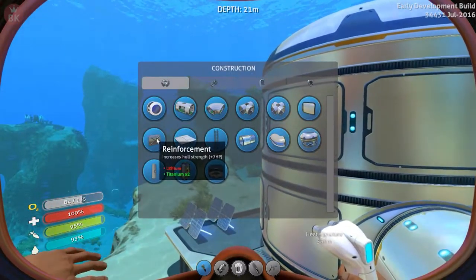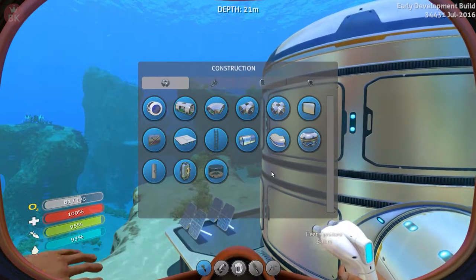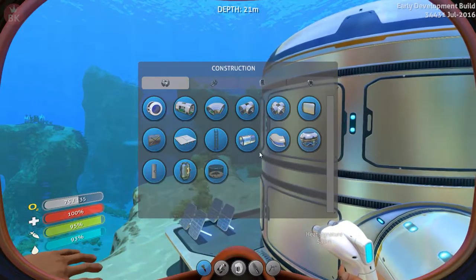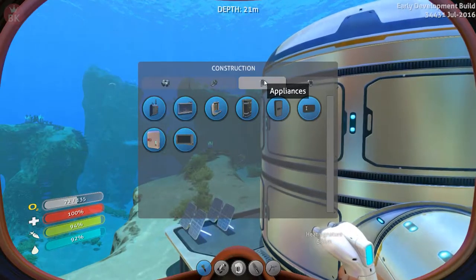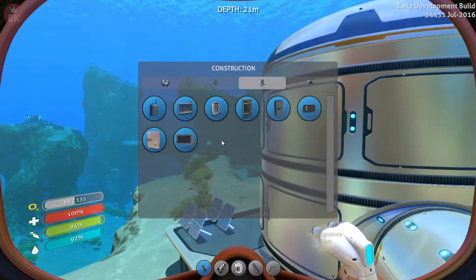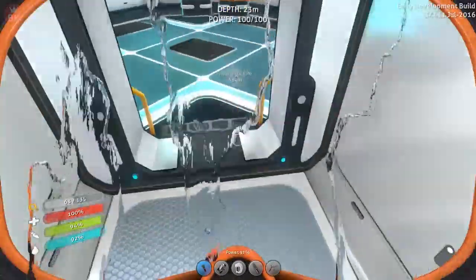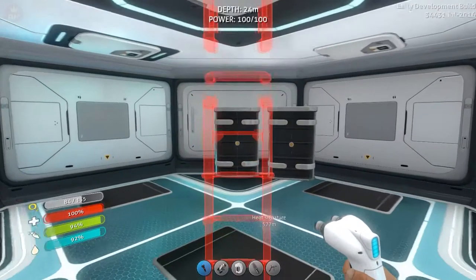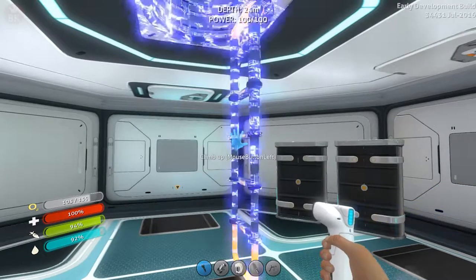There we go! We've got all the titanium in the world. We need a multi-story... and lithium — oh crap, where are we going to get lithium? Interesting. There's also foundations, power stuff and appliances which we can use.